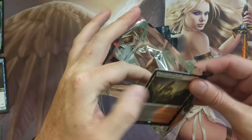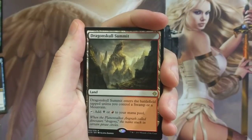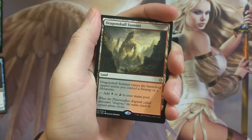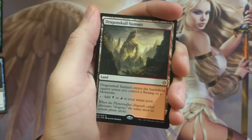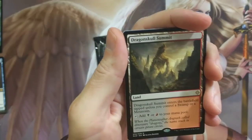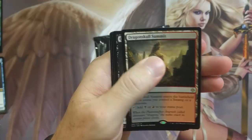We're just cracking open all dual lands on top here. Dragon Skull Summit. For those of you who don't know what Scapeshift does — sacrifice any number of lands, search your library for up to that many land cards, put them onto the battlefield tapped, then shuffle your library. It's a fun card. There are decks built around just that card. Look them up. Dragon Skull Summit, just another dual land.